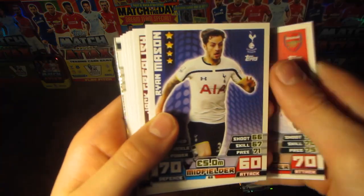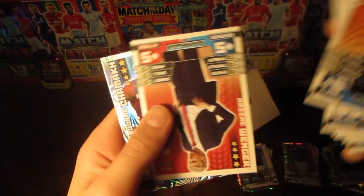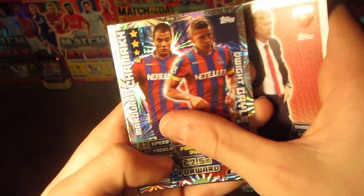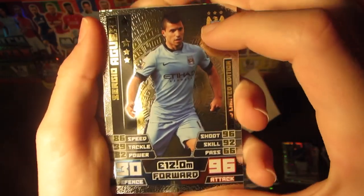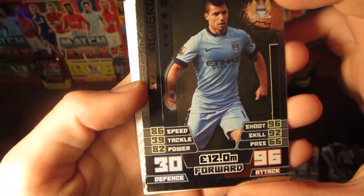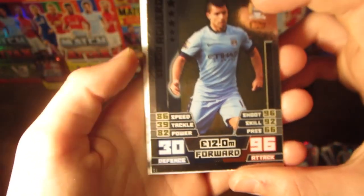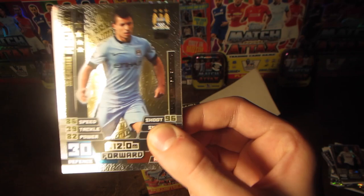In the next pack we have Thomas Ruzicki, Mason Grealish, Sanya, Bartley Alvarez, Steve Bruce, Arsene Wenger, Maran Schmack, and Dwight Gale forward duo card. And then we do have a fantastic gold Sergio Aguero gold limited edition card, with 96 on attack, 86 on speed, 39 on tackle, 80 on power, 96 on shoot, 92 on skill, and 66 on pass. That is our one guaranteed limited edition inside the box — we will not be getting another one unless Topps have had a production error.